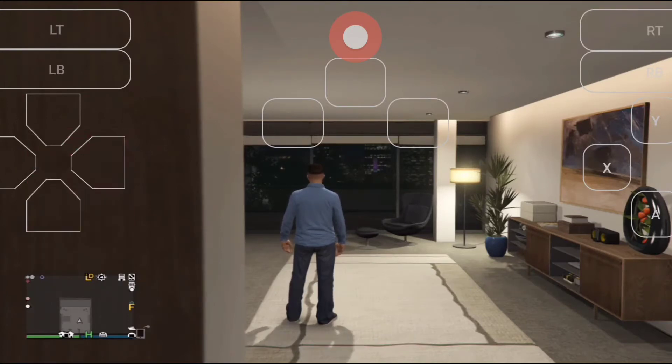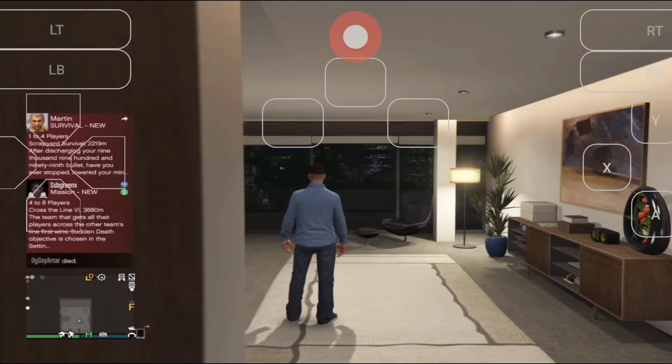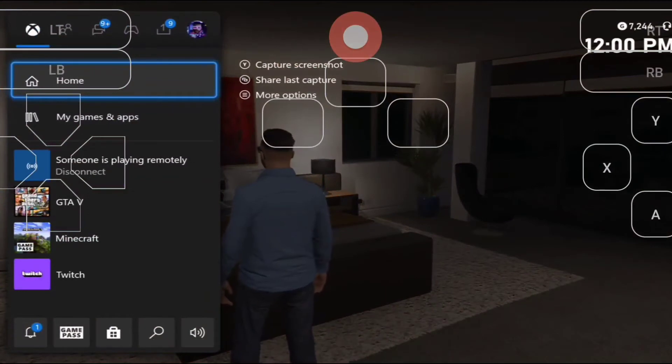First thing first, make sure you register as a CEO or MC president. Once you do that, click the Xbox menu and let it sit for two minutes. You'll get a prompt saying 'return to GTA Online' on the black screen when that happens.